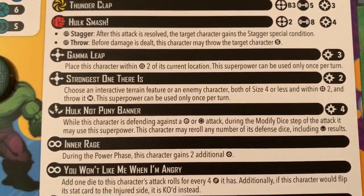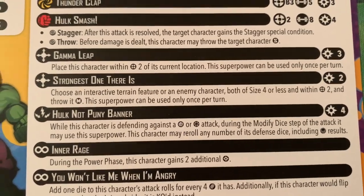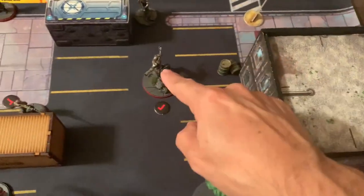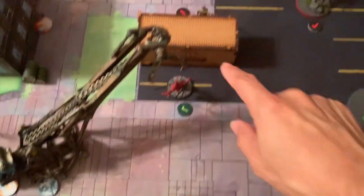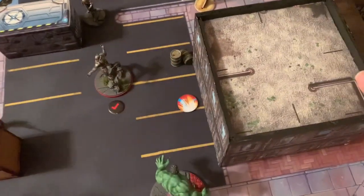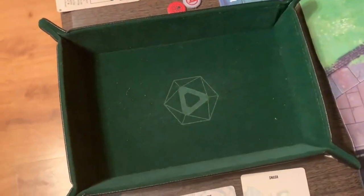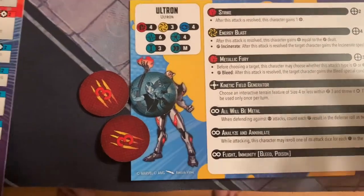Hulk uses 'Strongest One There Is' — spending two (reduced to one by Cap's ability) — to pick up a size-three building and throw it at Ultron. Ultron makes a four-die physical defense roll, blocks one, and takes three more damage. Ultron is dazed!